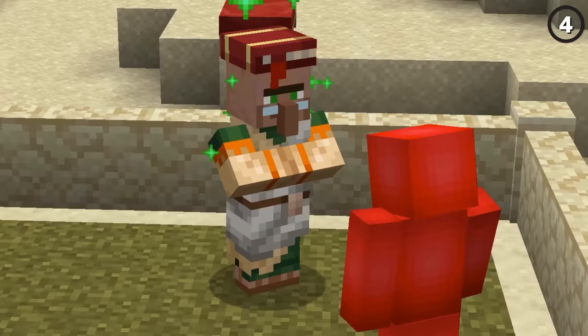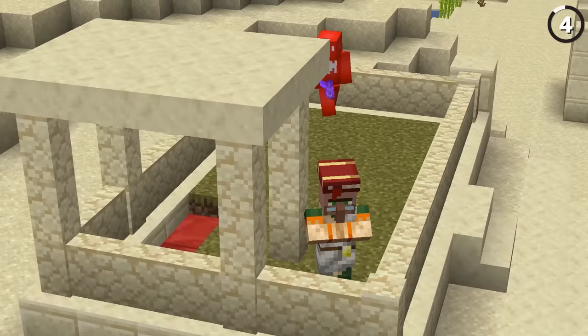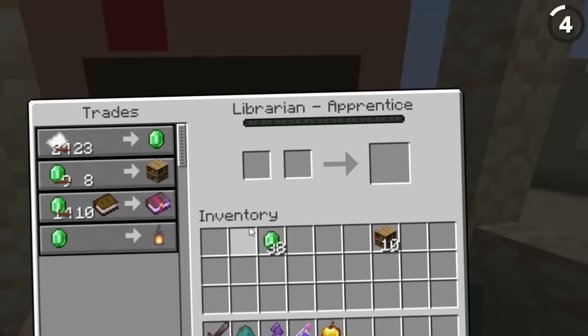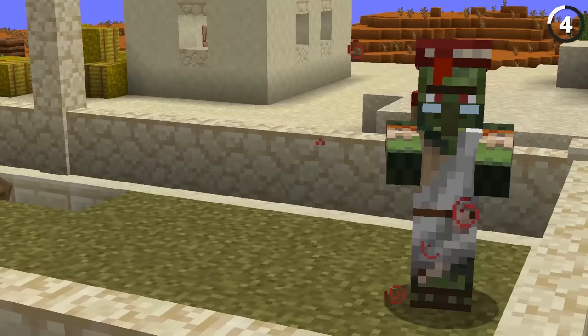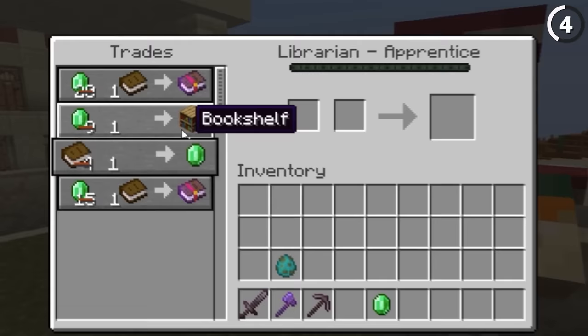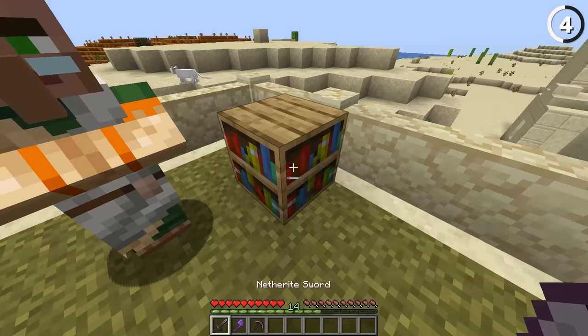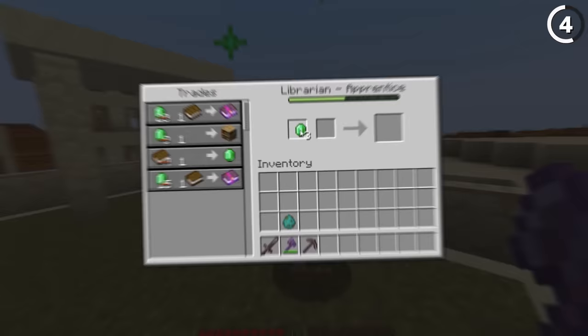Here's how to use one villager to get ourselves infinite emeralds. We get ourselves a librarian villager and train it up to be an apprentice. Then after a few mishaps with a zombie, we're able to drive its prices so low that we can buy a bookshelf for one emerald — and here's the key — we can sell a book back for one emerald. Every time you buy a bookshelf, you break it to get three books, then sell them back for three emeralds, meaning three more bookshelves, and the cycle repeats.